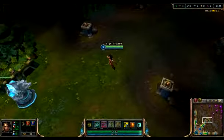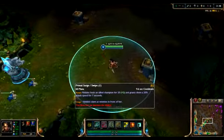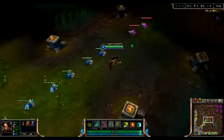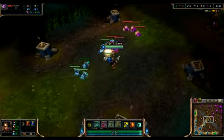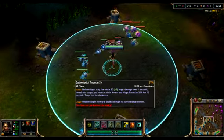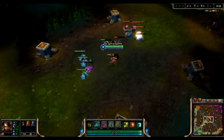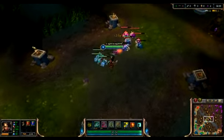Her E heals her or an allied champion and gives them 20% bonus attack speed for 7 seconds. In cougar form, Nidalee's W is pounce — pretty self explanatory — and her E is swipe, also pretty self explanatory. I'll show those later.